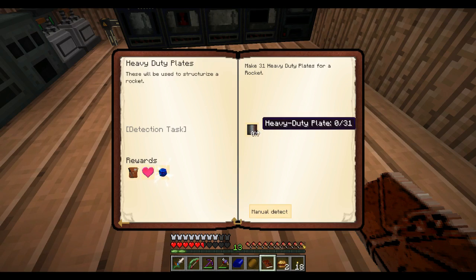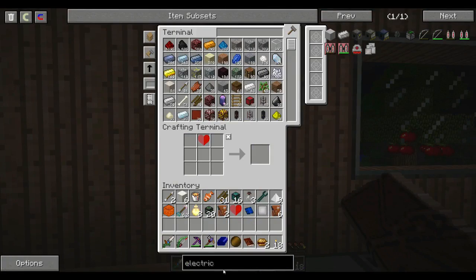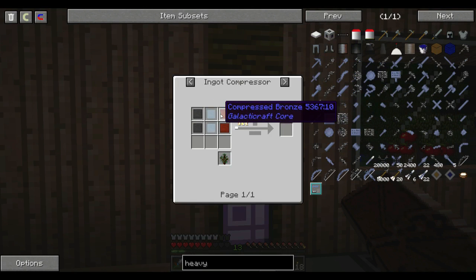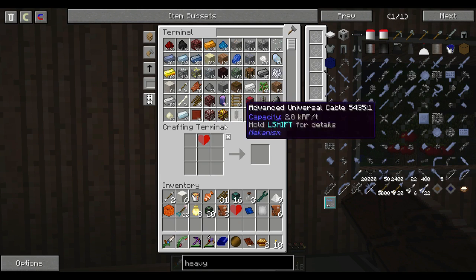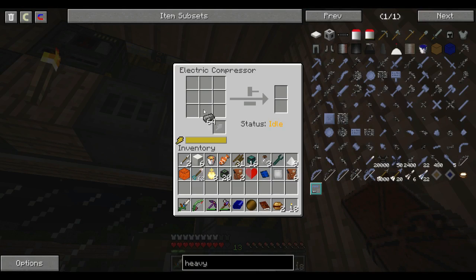I'm currently on my way to making these 31 heavy duty plates. For those who don't know, heavy duty plates require two steel, two aluminium, and two bronze each — for two plates, I guess. I've started making those bits and pieces — I've got the bronze, but I still need to do the steel, which is going to require basically a stack because it takes two ingots to make one. So it's doing two at a time.